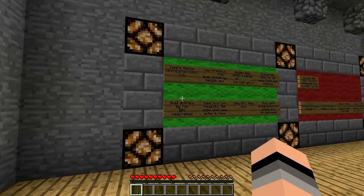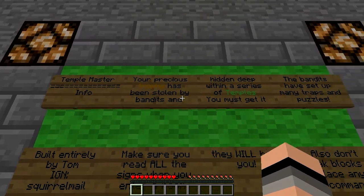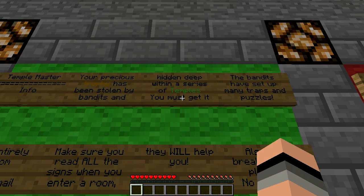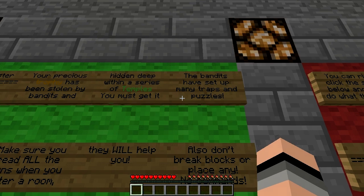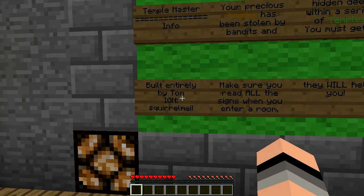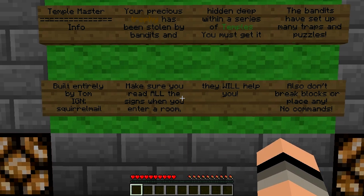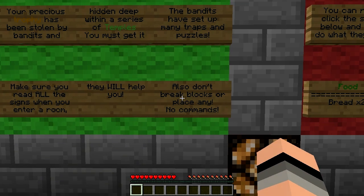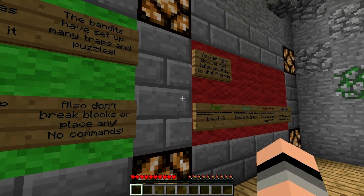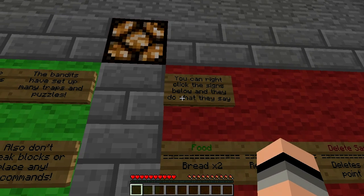Let's check out these signs and get started. The Temple Master info: your precious trophy has been stolen by bandits and hidden deep within a series of temples — you must get it. The bandits have set up many traps and puzzles. This is built entirely by Tom, IGN is Squirrel Mail. Make sure you read all the signs when you enter a room, they will help you. Also don't break or place any blocks, and no commands.